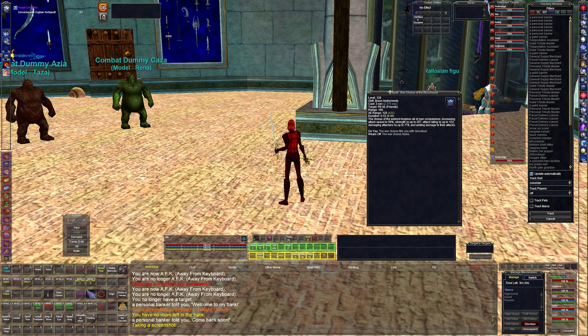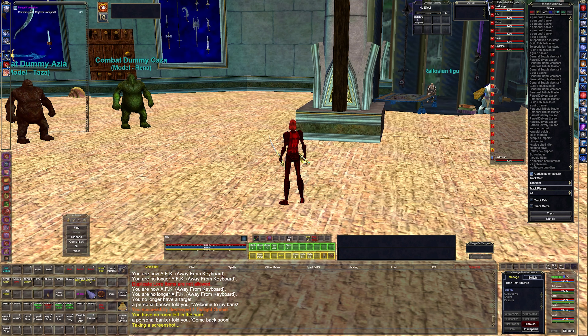I run a pet-heavy group with a mage, a necromancer, and a shaman, so all these buffs benefit them. Next up I have War Chorus of the Blood Beast — the group haste song. It's a point-blank AoE that hits everybody. At level 120 it increases attack speed to 59%, 207 strength, 122 attack, and a 778 damage shield. I don't run an enchanter so I need as much haste as I can get.